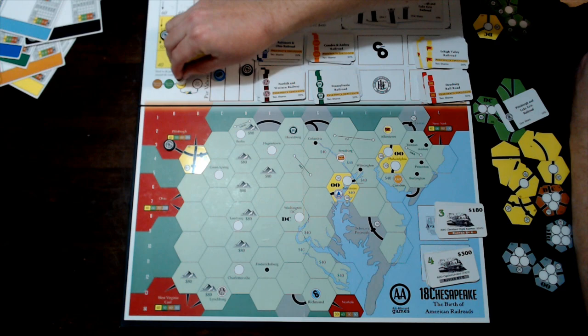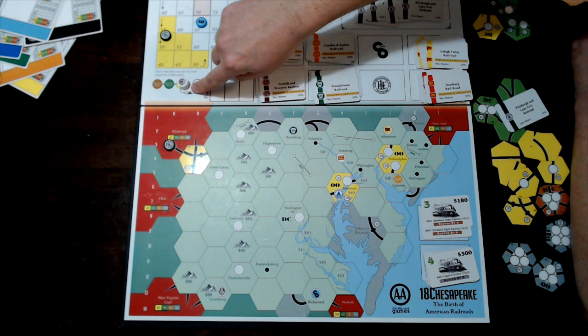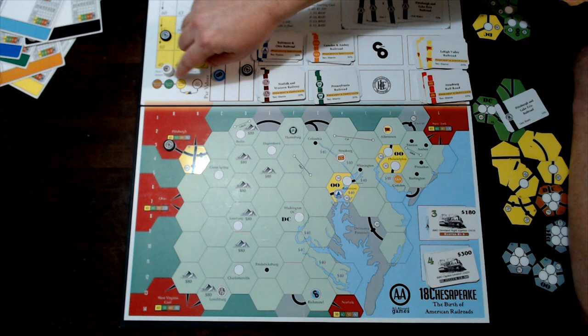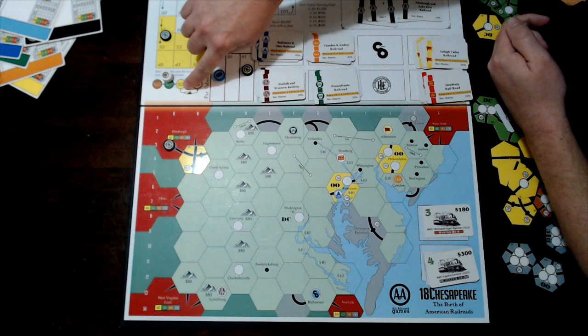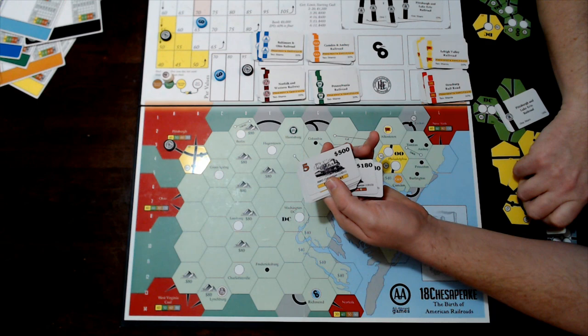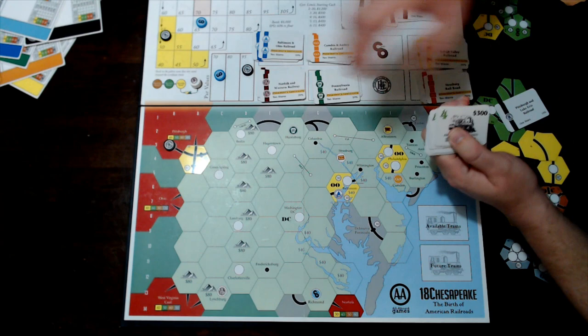The phase is determined at the start of the operating round — if no 3-trains have been purchased yet, you stay in the yellow phase for that OR. Once someone buys a green (3-)train, the next set has two operating rounds. The exporting continues each set: OR, OR, export, stock round. Once someone buys a 5-train, you have three operating rounds for the rest of the game. Permanent trains (5 and above) are never exported.